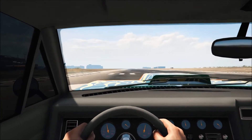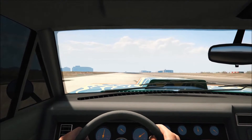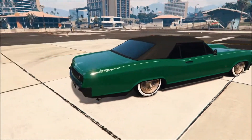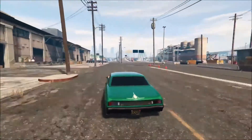The Albany Buccaneer is able to go through most corners without spinning out and oversteer is quite minimal, which is surprising for a vehicle of its size and weight. Overall, the Albany Buccaneer is a solid muscle car where, despite having the highest speed in its class, it has statistics that are common with the category.